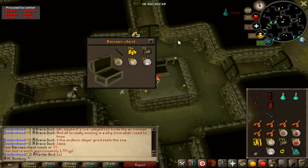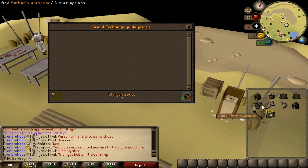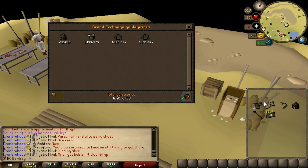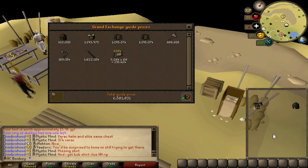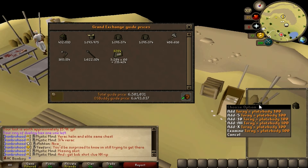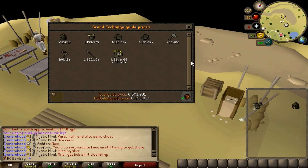Then we're back at Barrows. 85th chest, Guthan's War Spear. That was it - I did 90 chests and needed a break. I wanted to move on to other things. But we've made some good money, 90 chests to start out, and some useful gear. I've been using the Torag's Plate and the Dharok's Helm to tank, obviously, as I ran into the Wilderness. The bank is finally starting to grow and look a bit more professional.